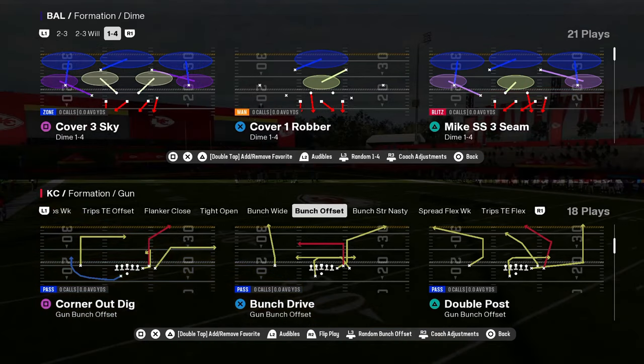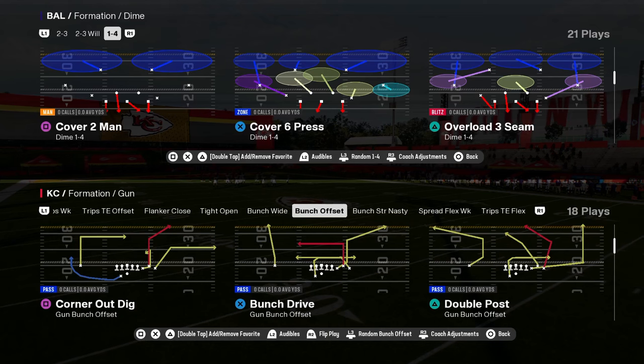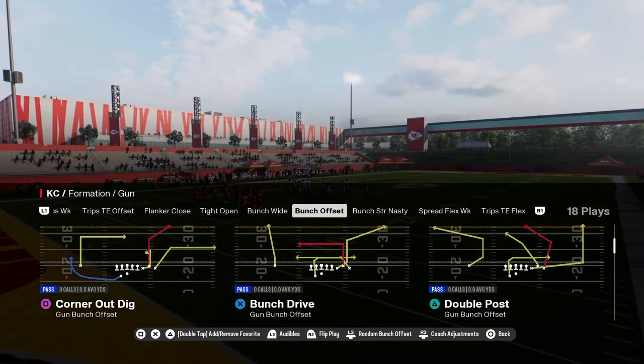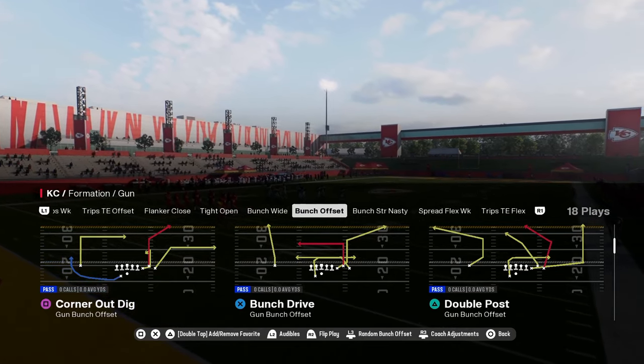This is going to be the number one play in Madden 25 — double post out of Bunch Offset. This is in the Colts Offensive Playbook. If you guys want to get my day one Colts Offensive e-book, it has been dropped over on our school site, school.com slash Cody Ballard. Link is going to be down in the description below.